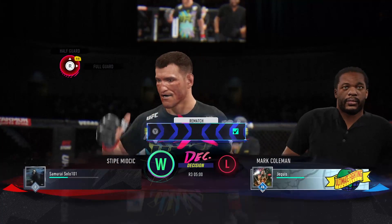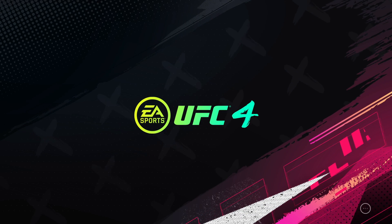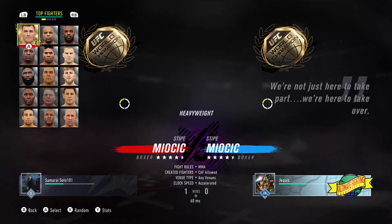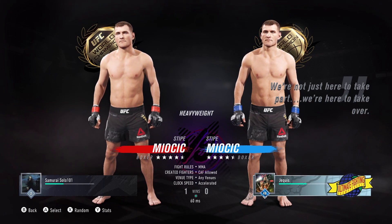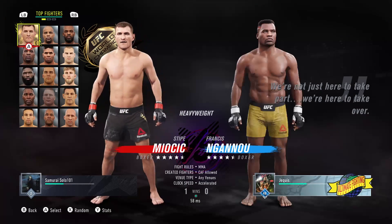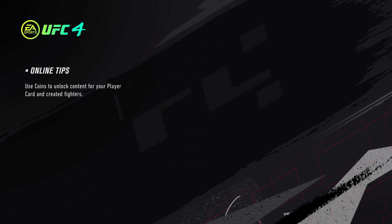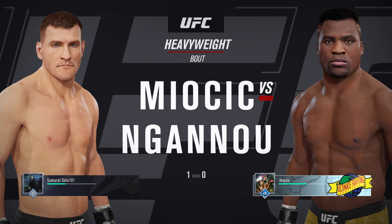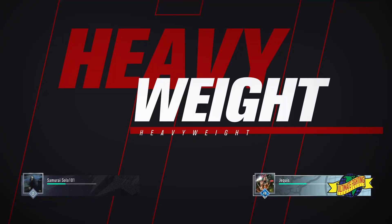Very ugly performance from me. I gotta tighten up my striking. He wants a rematch — let's give him one. I don't want to say no. Some of these players get mad at you when you don't give them their rematch. We're using Stipe so that's who I'm going to go with — keep it the same. Should be fun. Now he's got a striker though, so this is different from Mark Coleman where he had the desperation to shoot at me. I need to be careful. Win, lose, or draw — this'll be the last one.